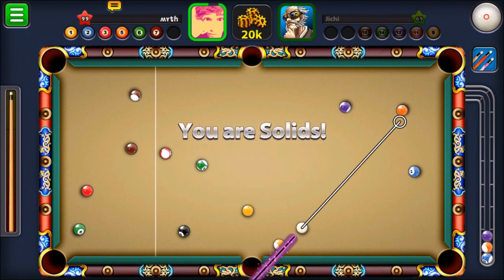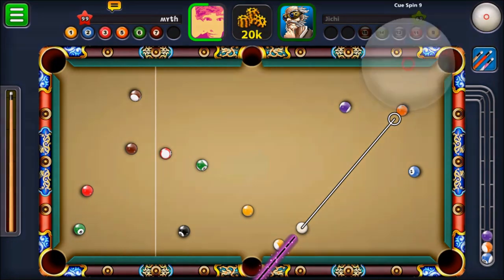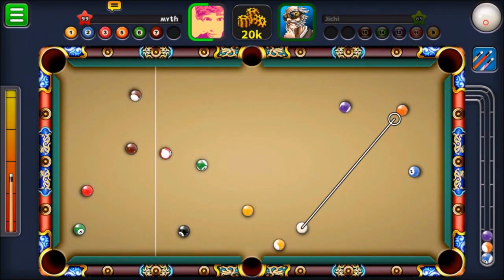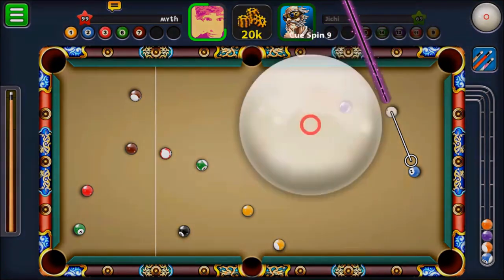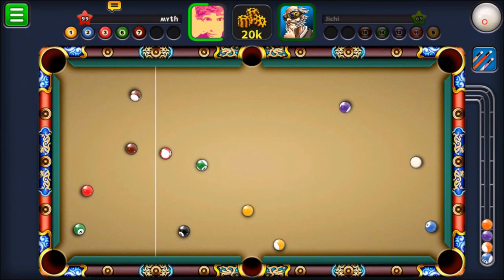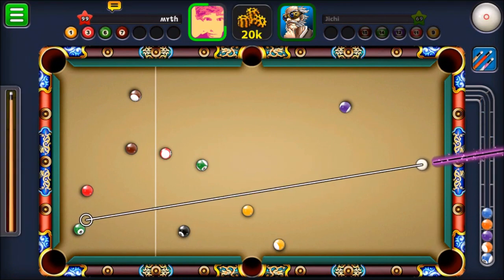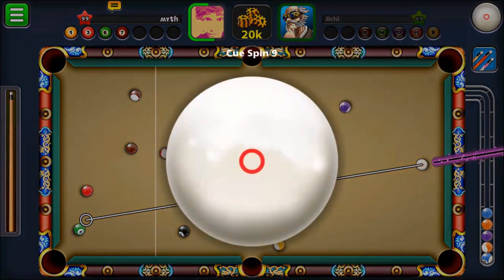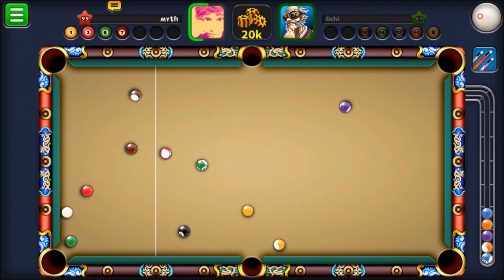I'm actually going to go for that orange right now into the upper right. After this, let's go for the blue, and then the green. Next, I want to go for the yellow into the bottom. Actually, I'm going to go for the red first, and then the yellow.